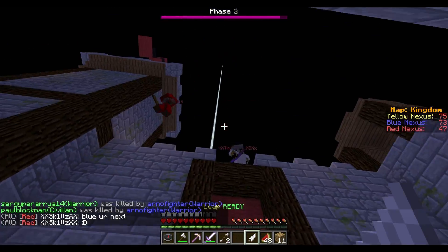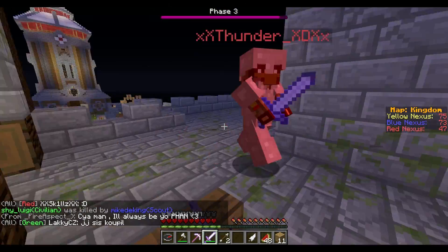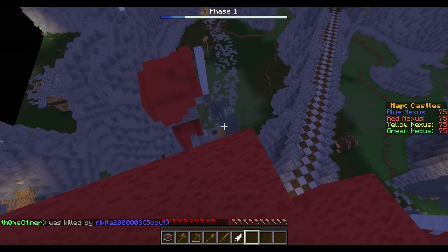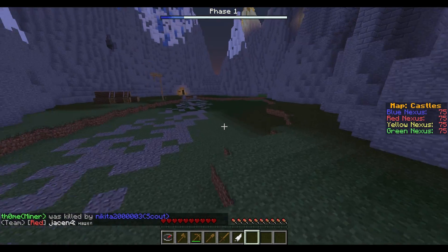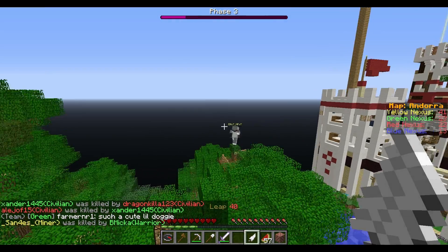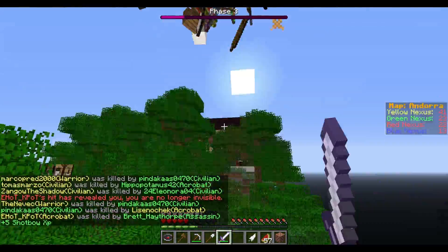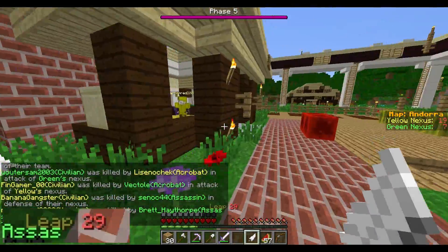All these abilities together make you the ultimate killing machine. You can jump over a nexus wall, use the invisibility to not be seen, use the speed to get a good position, and use the haste to wreck the nexus. Whilst in assassination mode you don't take full damage whatsoever, even after the initial leap. After 8 seconds the perks run out and you get a 40-second cooldown, which is not that much considering how overpowered it is. The cooldown is reduced by 8 seconds every time you get a kill, but only for the leap you are currently using.